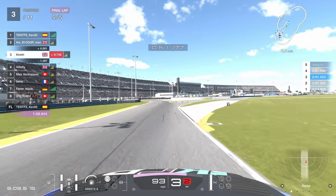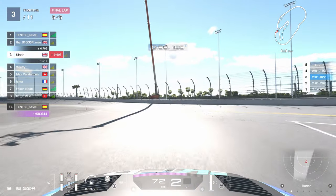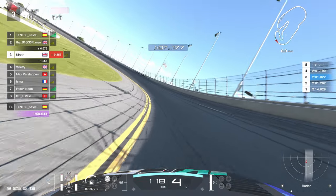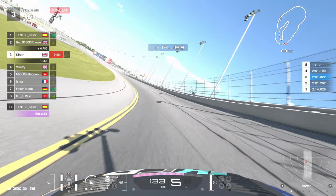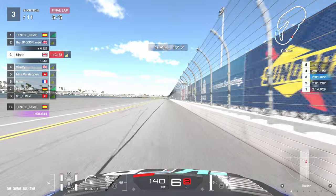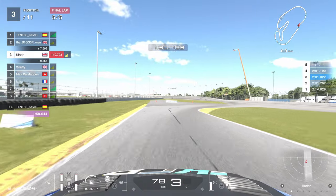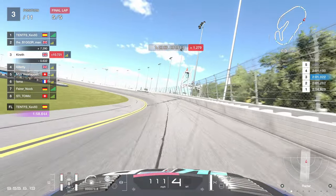Whoa, almost losing the back end. We're making this quite difficult. Billetti has now gone through into P4. Unfortunately I don't think we're going to win this race - it would have to be something absolutely crazy like them completely cutting the chicane or spinning. These splits aren't as high as the ones I was in during GT Sport, but I think they're more winnable for us. We just need more practice and to really understand the track limits. See how gingerly I'm taking the bus stop now - fully scarred, giving everything a very wide berth.